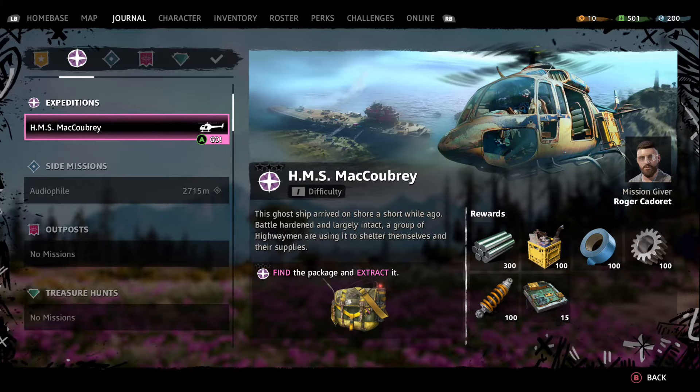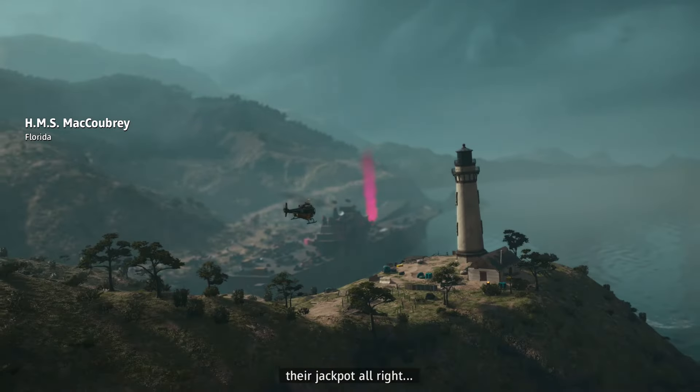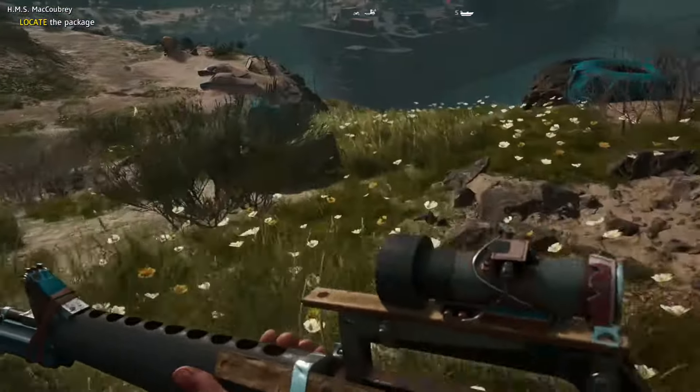Expeditions are a new addition to New Dawn and are similar to taking over outposts, but they take place in a phased area away from the base game. The first one here is called the HMS McCowbree, and we're going to select that expedition and load it up. As the mission loads in, you'll notice something pop up on the left side of the screen saying the HMS McCowbree is in Florida, which is — you guessed it — bordered by the Atlantic Ocean.